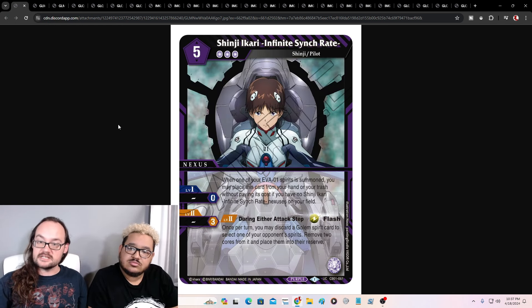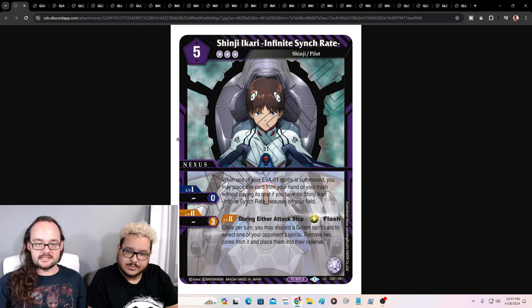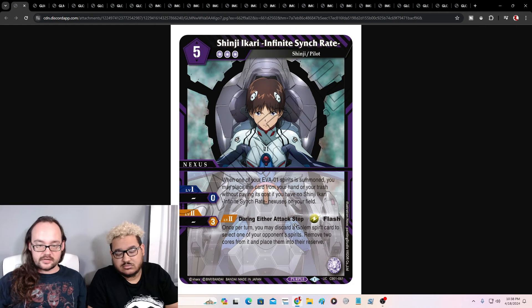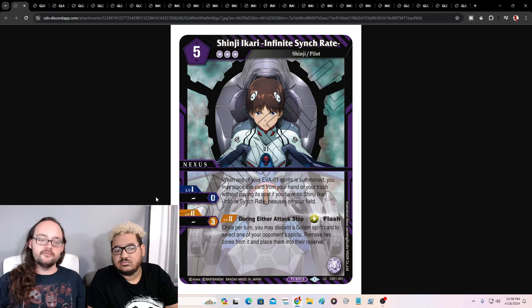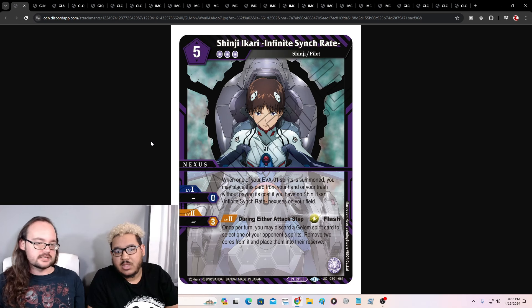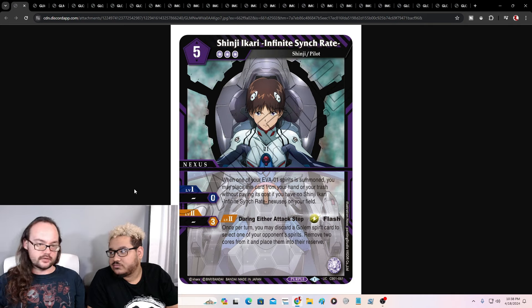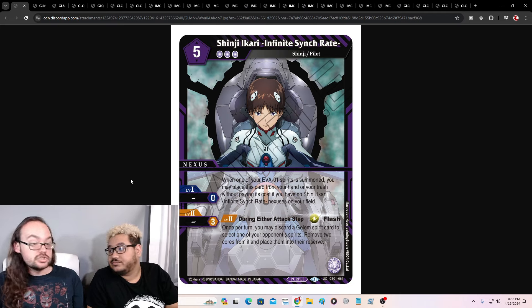Next one is Shinji Ikari Infinite Sink Rate, and this is probably one of my favorite nexuses. When one of your Evil One spirits is summoned, you place it from your hand or trash without paying its cost, if you don't control another one. So turn one, play an Evil One, play Shinji Ikari Infinite Sink Rate — boom, you've got it out. And then at level two, during flash, once per turn, discard a Golem to select one of your opponent's spirits, remove two cores from it and place it into their reserve. A lot of your Evil One spirits are Golems. So you discard a spirit — and it comes out for free from the trash too. Two core removal for a discard.